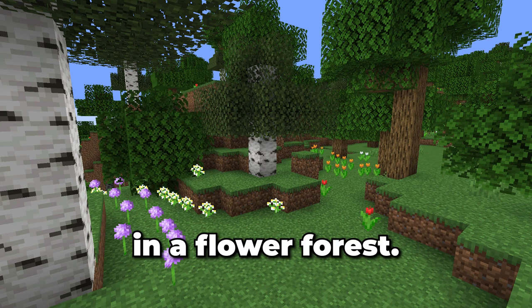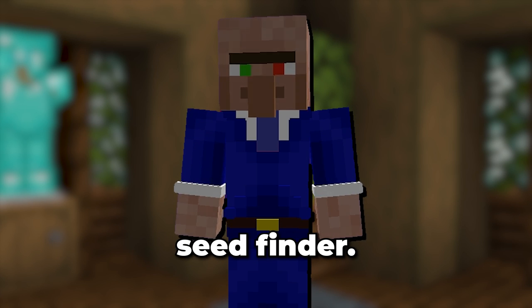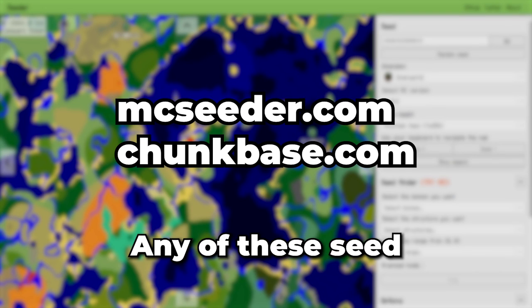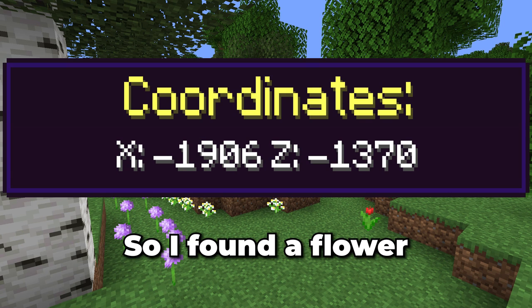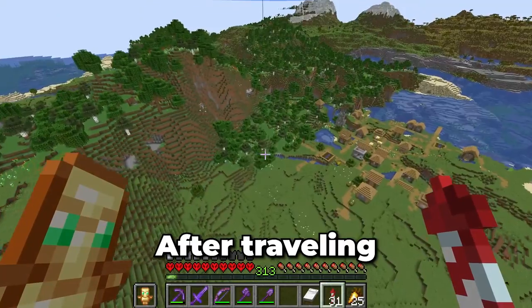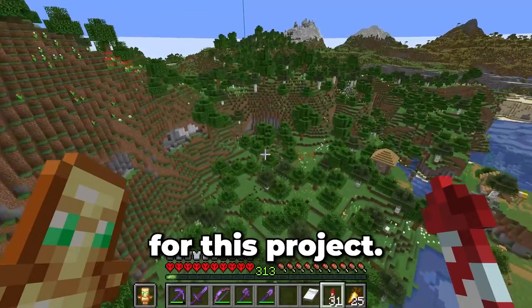I want to build this really far away in a flower forest. Since I need to build this quick, let's use a Minecraft seed finder. All I need to do is enter my world seed, then look for the biome I need. Any of these seed finders will work for this. I found a flower forest at these coordinates. After travelling for a while, I've arrived at the flower forest in question. This should work for this project.